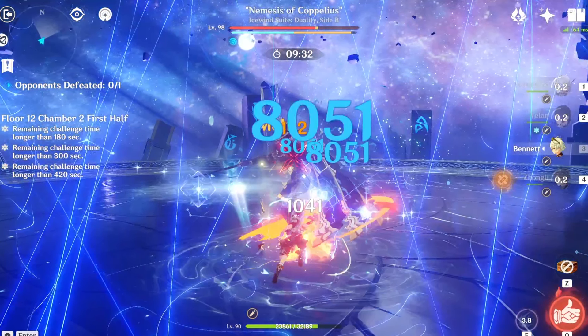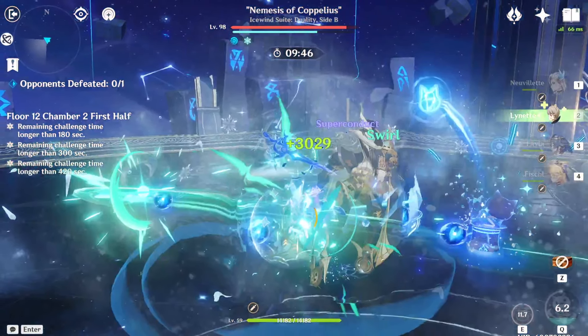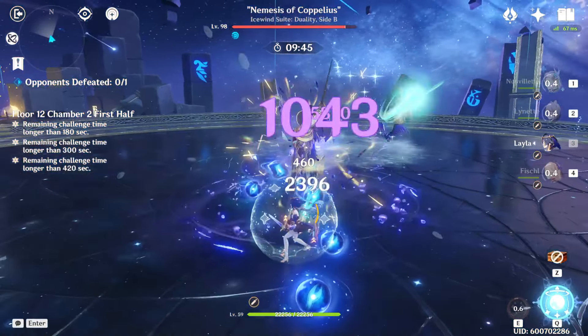Naturally, Pyro is a good choice on this half to break this cryo shield quickly, but the shield can also be broken instantly with a single Usha attack, making Usha-aligned characters very useful here.